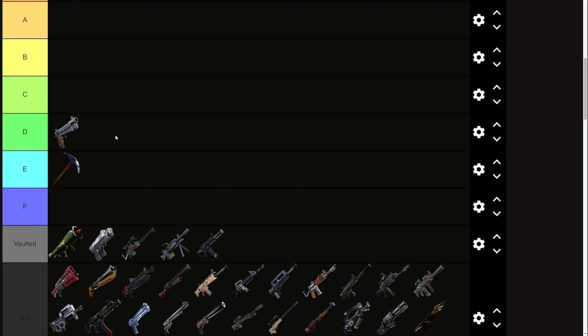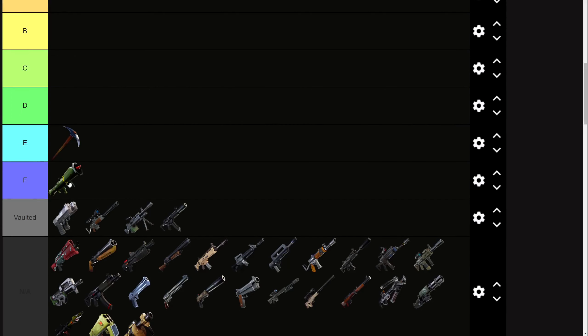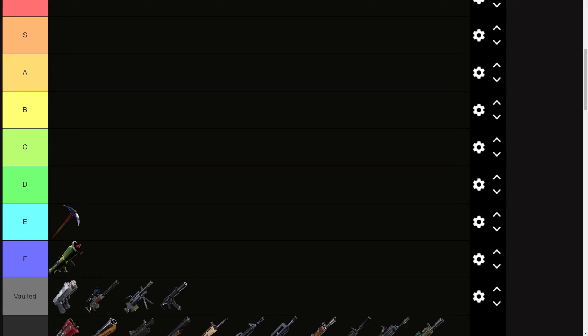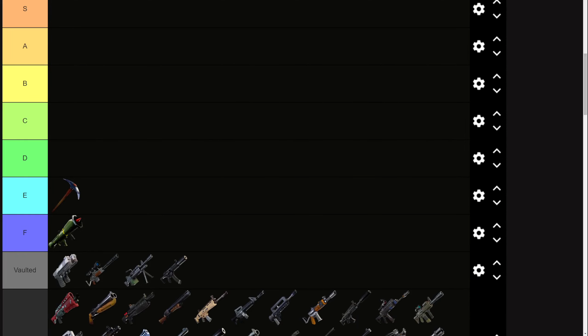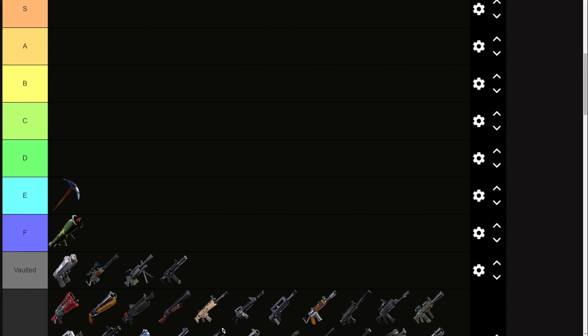D tier — think of like the pistol. It's bad. You do not want to be running this past the first few minutes of the game, but if you land on a pistol, you're not completely screwed. Unlike something like a guided missile in Solos, which is literally F tier — you could make an argument it's worse than the pickaxe. These are guns like the Day One Semi-Auto or the OG SMG that are complete jokes. Really, really bad guns you do not want to be having under basically any circumstance.